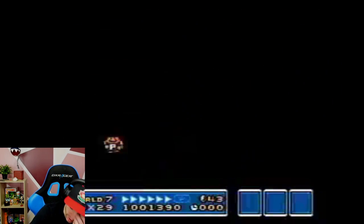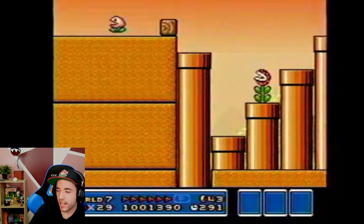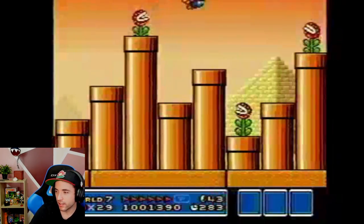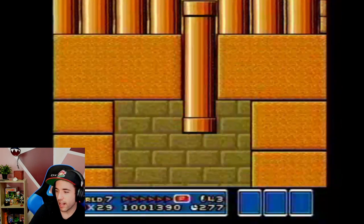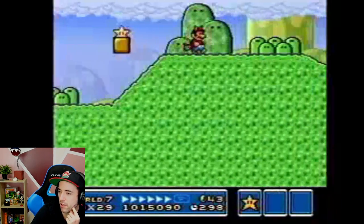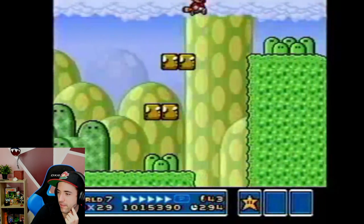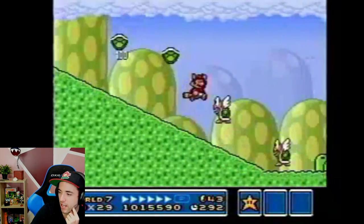We're using a P-Wing in this level — that's a good idea. Super Mario World strat here. Is he just going to fly spam the whole level? Yep, fly spam the whole level. Level 3. Is he going to damage boost for P-speed? No — I think he really wants to keep his tail for the next level.